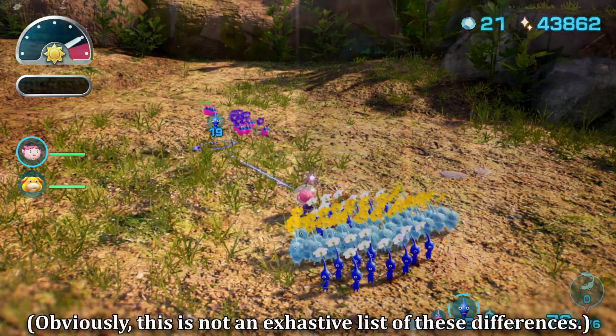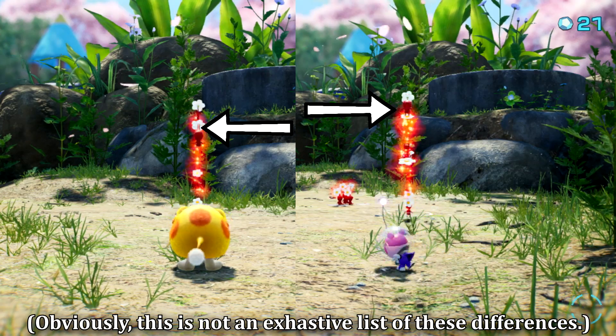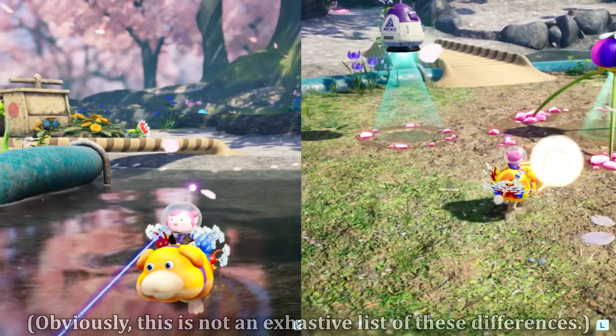The player character can charge their Pikmin and throw them in a comparatively high arc, while Oatchi can swim on the water's surface and rush.